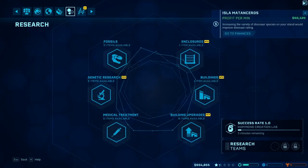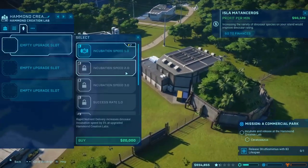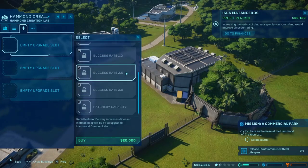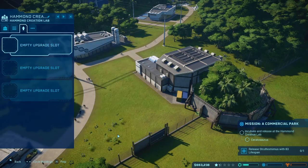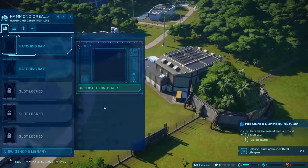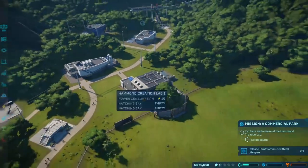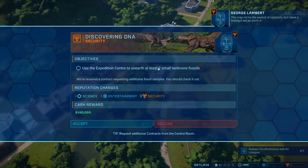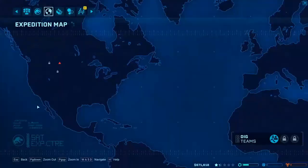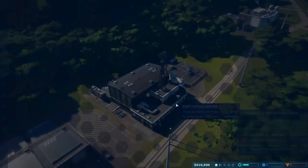I think it's success rate — possibly. Let me check it. Yeah, it's success rate. If I click on that and attach it, it will release a dinosaur with more health essentially. After that I'm going to have to research some other things. On earth to herbivore — I can do that, that's cheap. That's 60k, that's worth it.